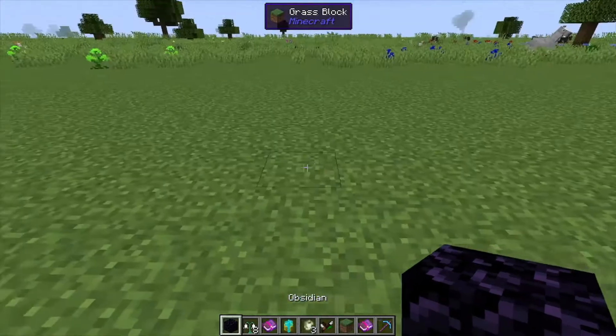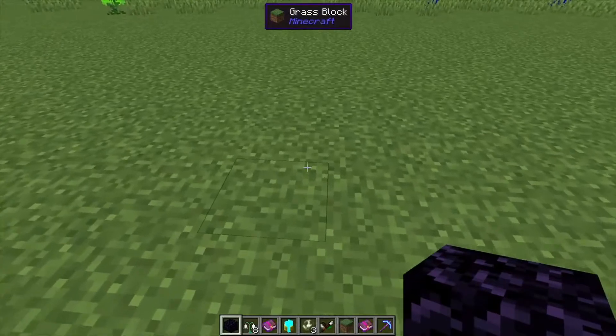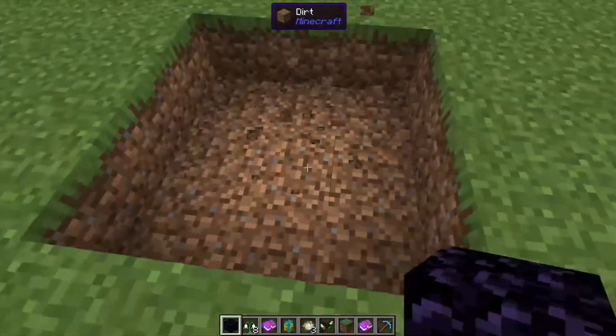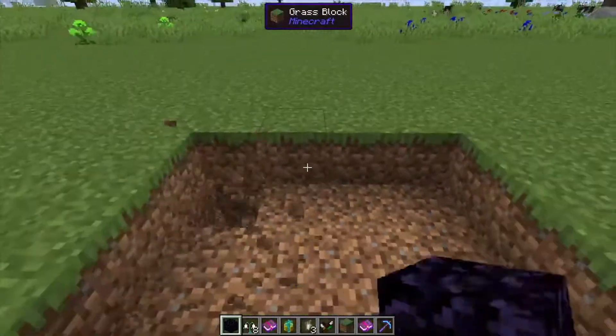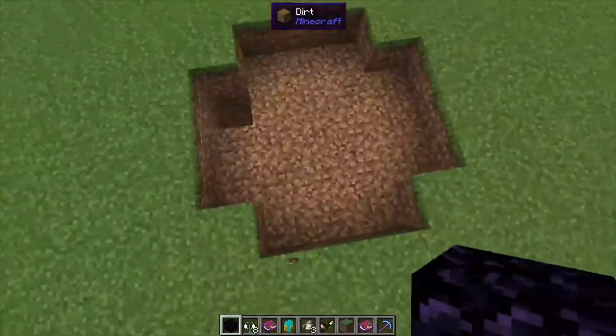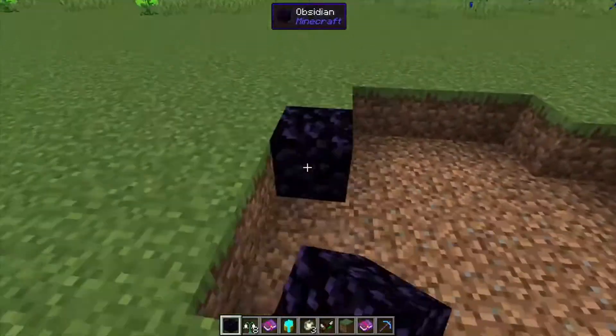Hey, Minecraft Mentor here, and today we're going to be going over how to make the Mana Enchanter from Botania. What we're going to do is dig out a three by three like this, take out the sides also. You should end up with something like this — fill in the sides with obsidian.